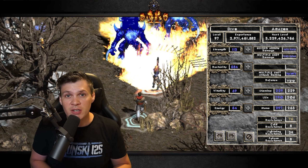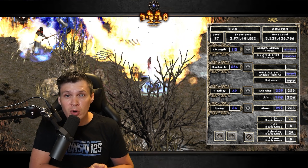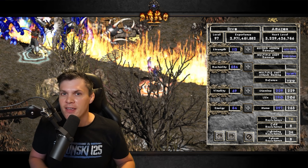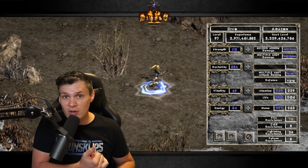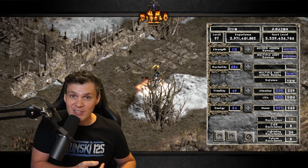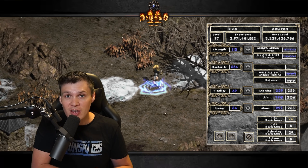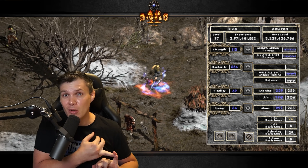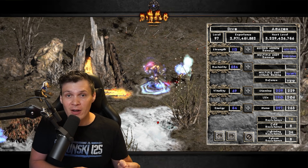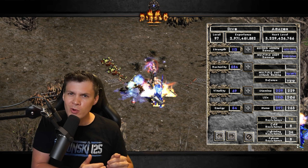For attribute distribution, I think it makes sense with a glass cannon build to take an all-out offensive approach, which is why I went max dexterity. More points into dexterity means more damage for ranged attackers. I have just enough strength to equip my gear, nothing into energy, nothing into vitality, and every spare point goes into dex for more damage. I have 9k Guided Arrow and 6k Multishot with pretty solid fire res, decent lightning res, and poor cold and poison.